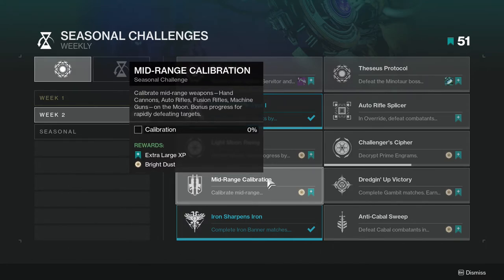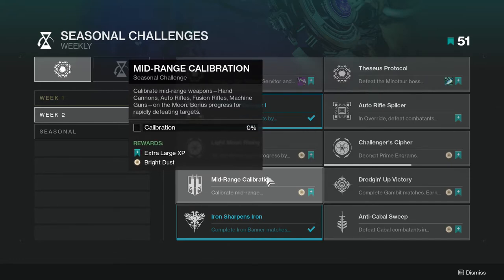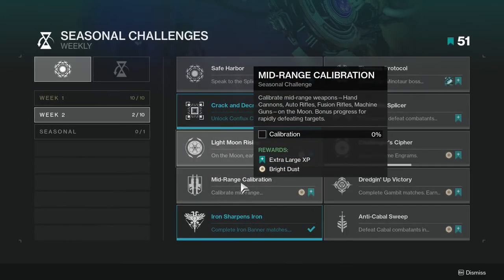Seasonal challenge: Mid-Range Calibration - calibrate mid-range weapons: hand cannons, auto rifles, fusion rifles, and machine guns on the Moon. Bonus progress for rapidly defeating them. These two are going to synergize really well.